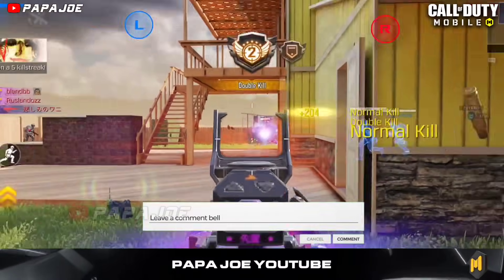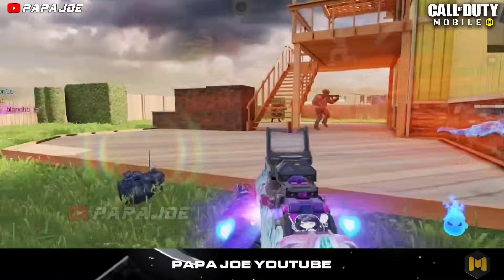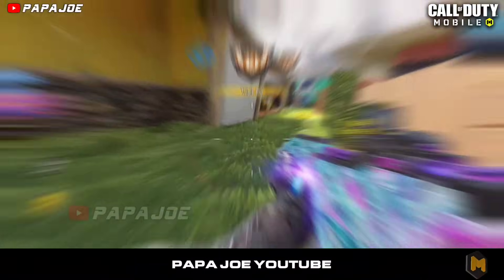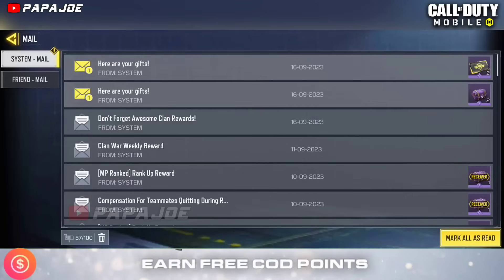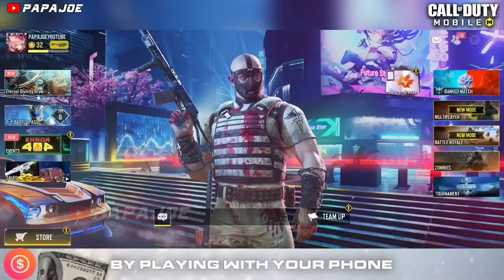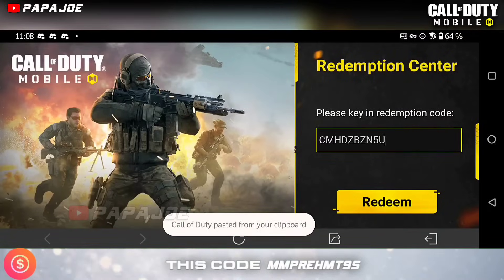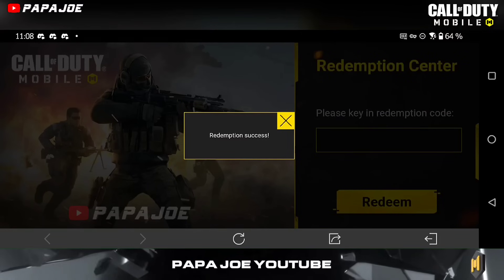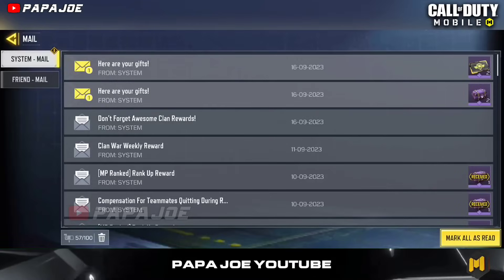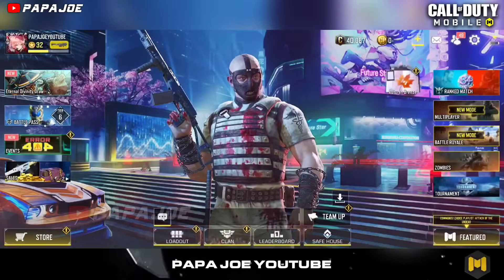Last but not least, I'll show you the new redemption code for Call of Duty Mobile Garena, which was released several hours ago. With the new redeem code for Garena you have the possibility to get two Epic Gilded Glove crates and two Ranked Shield cards. To get the redemption code rewards, enter the following code in the in-game redeem center: CMHDZBZN5U. Feel free to write me in the comments if the new redeem code for the current Season 8 Error 404 works for you or not. Be aware that the code will expire in the next few days.